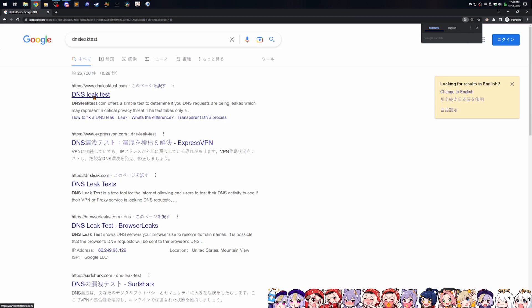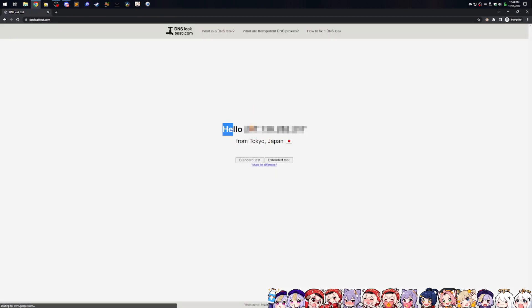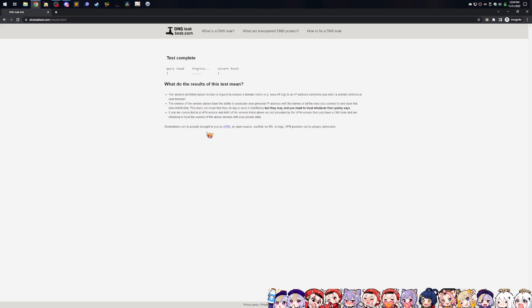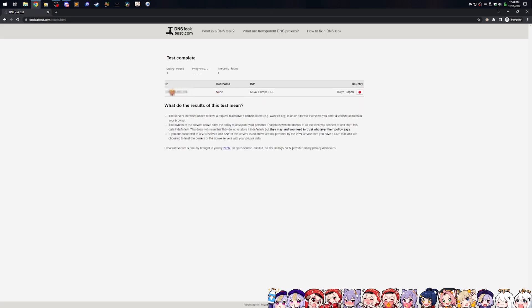Obviously the best way to check is just to go to DNS leak test, visit the page, and it'll tell you what your IP is — hello from Tokyo, Japan. A good thing to do is just run a standard test to make sure that your DNS connections and hops are going towards the right DNS and that you're actually from Japan. It's very important. As you can tell here, country: Tokyo, Japan. Don't mind the ISP saying Europe SRL — don't worry.